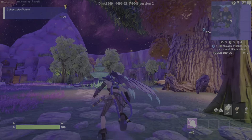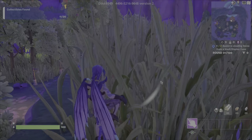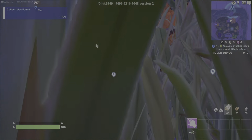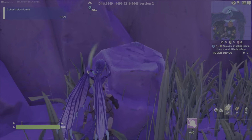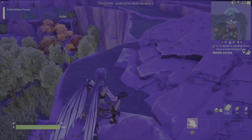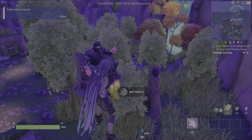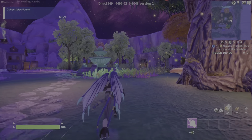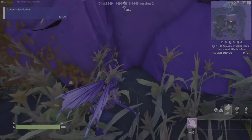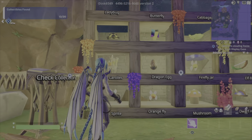Now the butterfly. This will require a bit of parkour. Got to go back to the tree for the Firefly Jar. The trick to this tree, actually, is to come to this side, hold your mantle, and just spam right there. Come over here, hit this one, up to this one, and then up here. Now you want to jump from here to the butterfly. All right, we got the butterfly. The cabbage is over here in the grass by these houses — it's right here in the corner. Here's your cabbage. All right, we found the cabbage.